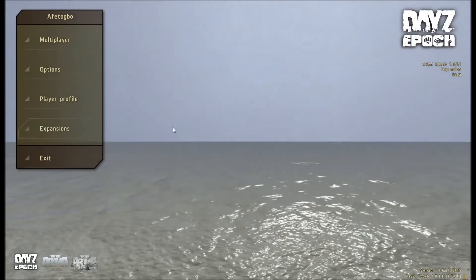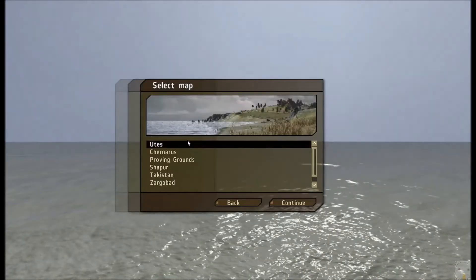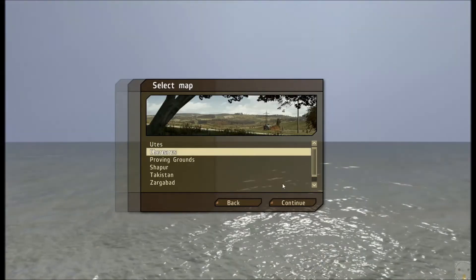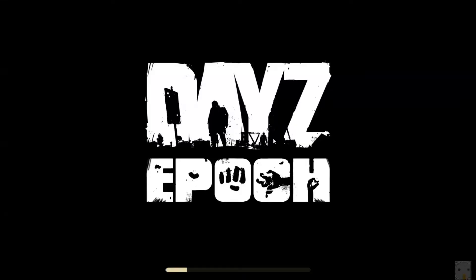From here, you're going to want to hold Alt and press E. It brings up this menu. You want to choose Janaris — if you want to edit a different map, you can do that. Then hit Continue and it'll load up.